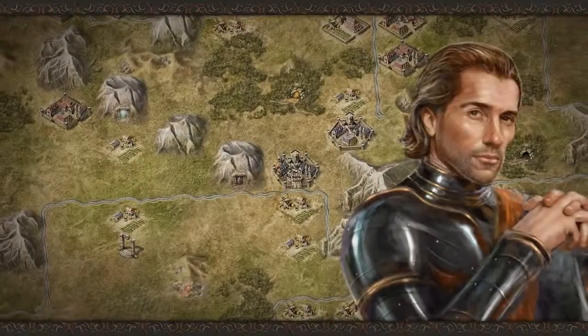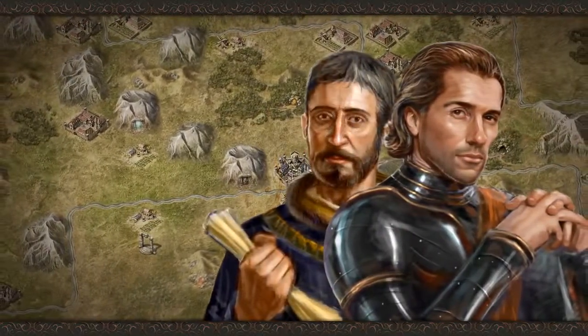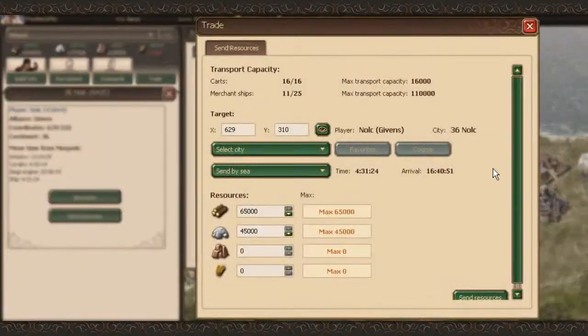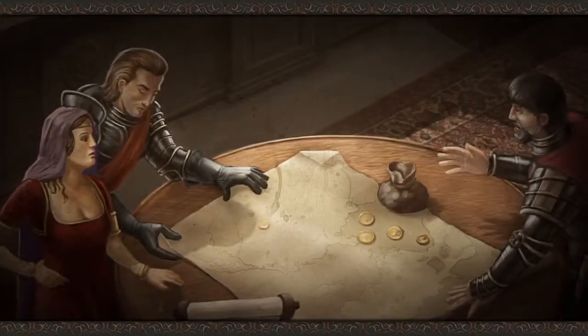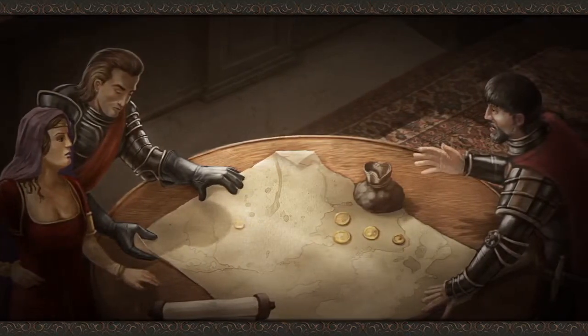If you don't want to get involved in conflict, you can choose to take a more peaceful role as a trader or supporter in an alliance. One way to support another player is with the direct delivery of urgent resources if they're under attack. There's also an auction hall where you can sell your surplus resources for gold, and you can also buy items here if there's anything of interest.